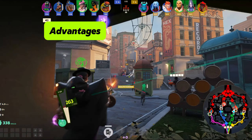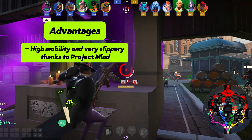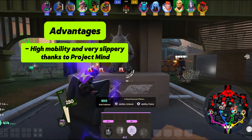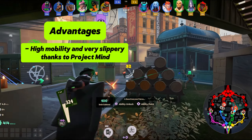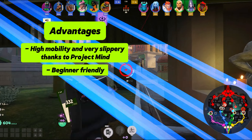Let's talk about Wraith's advantages and disadvantages. She has very high mobility and she's very slippery to kill because she's got a great second ability called Project Mind. This allows her to reposition really quickly whether she's being ganked or she's the one ganking.